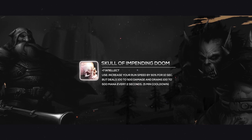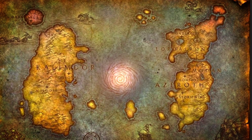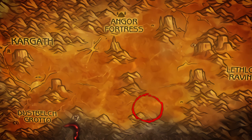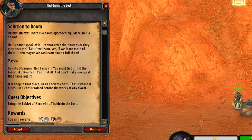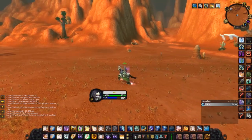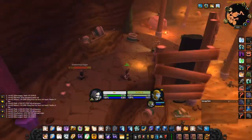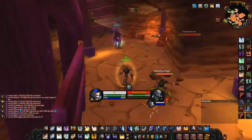So how do you go about obtaining this must-have item for PvP? Well, the quest chain starts in the Badlands from a dwarf named Fowderin the Lost, located at coordinates 51, 76. He will send you on a quest called Solution to Doom, which will send you across the Badlands to Uldaman in chase of the Tablet of Ryune. Once you get to Uldaman, walk through the entrance to the cave and follow the cave until you reach the entrance to the instance.